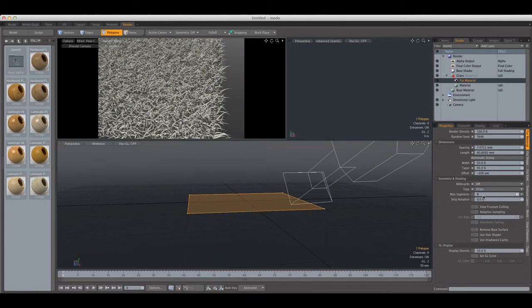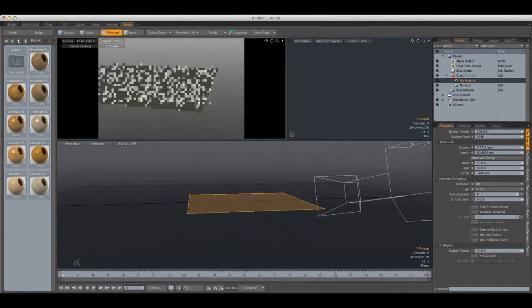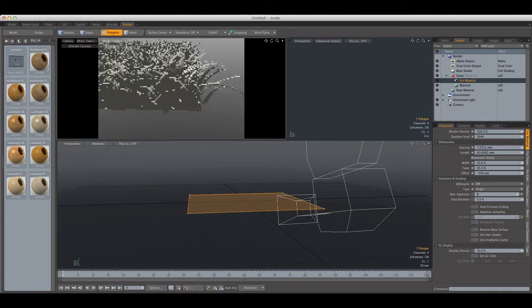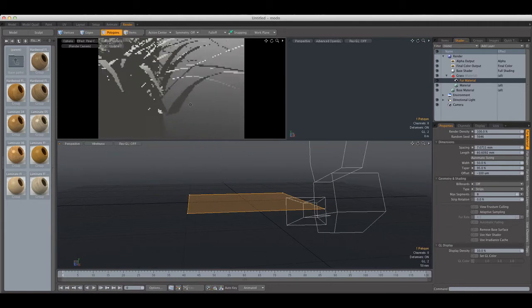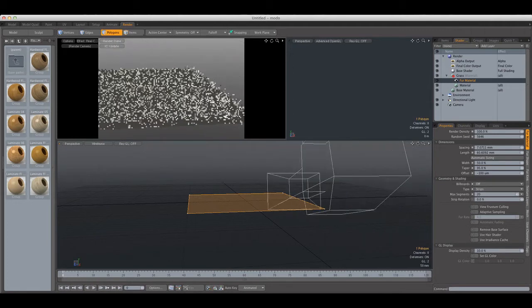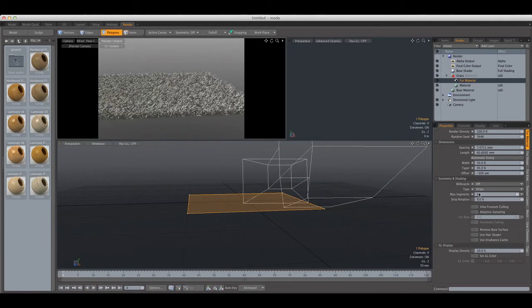Next we have Max Segments, which tells us how many segments the grass strand has. If you zoom in on a strand you can see it looks pretty unsmooth because Max Segments is set to 8. For a close-up shot you'd want to set this number higher so you get more resolution in your grass, but for a distance shot like this one I wouldn't go above 5.